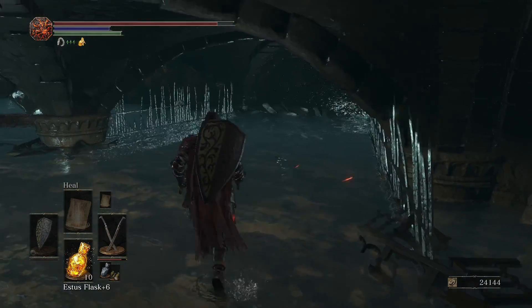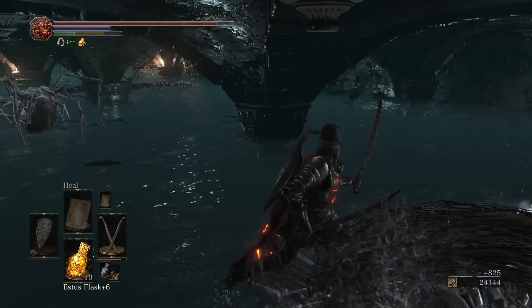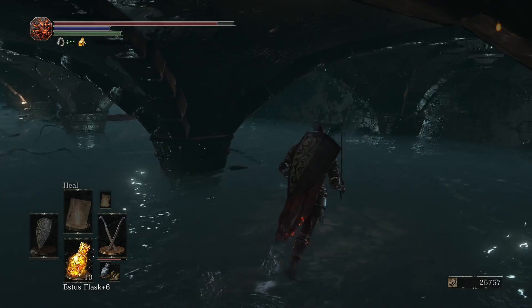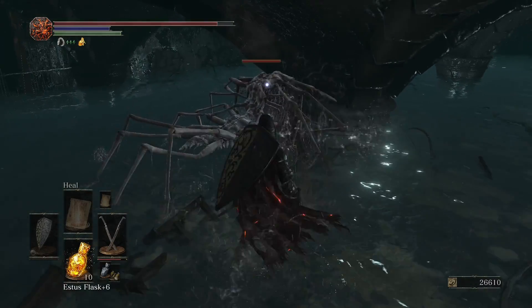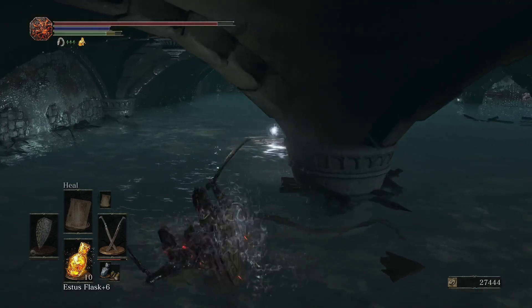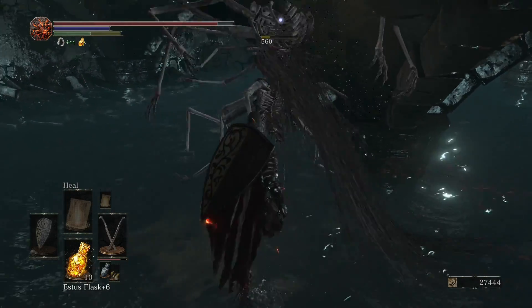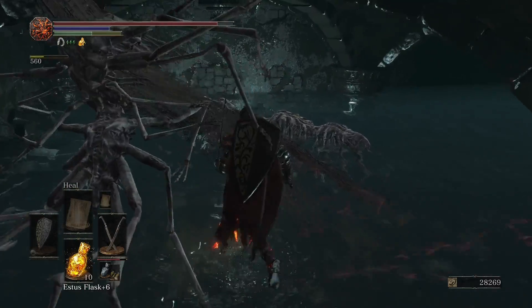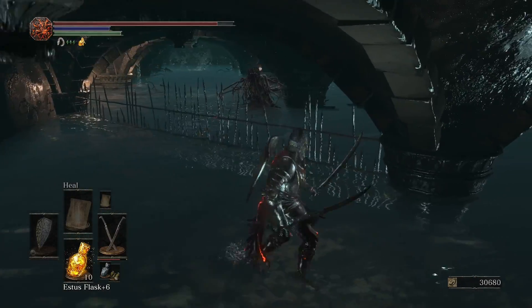Now remember when I said they were called Sewer Centipedes? Take a guess what's the main enemy in this part of the game. I pulled one of them. They do drop a green blossom, so that's good. They're not hard to kill, it's just that they're annoying. Oh, that's good — Budding Green Blossom. Mostly this area is great for getting dung pies and green blossoms.